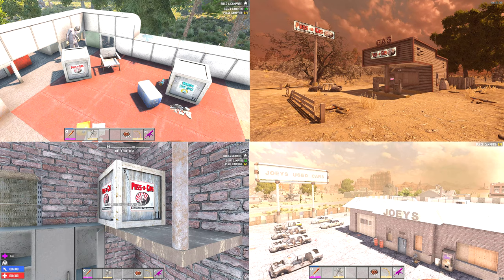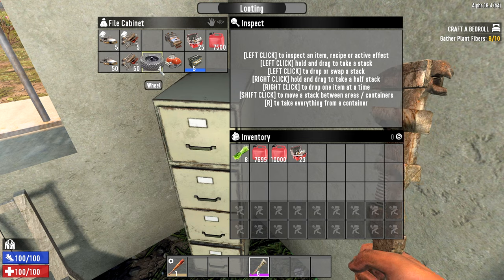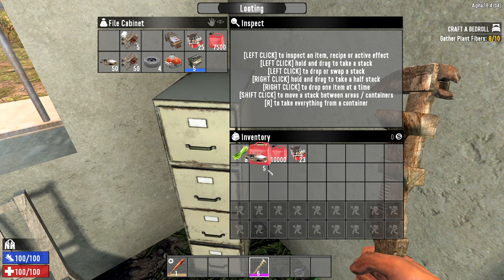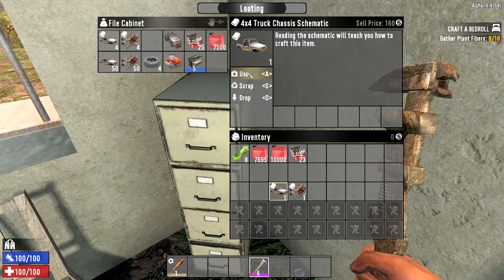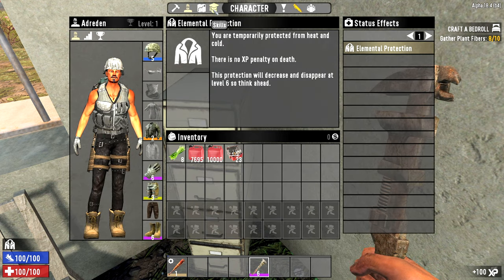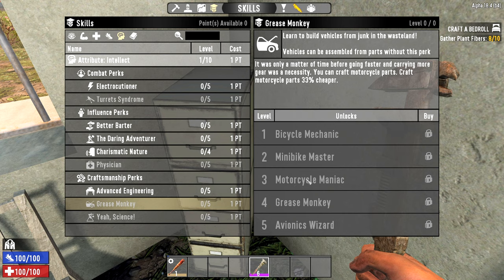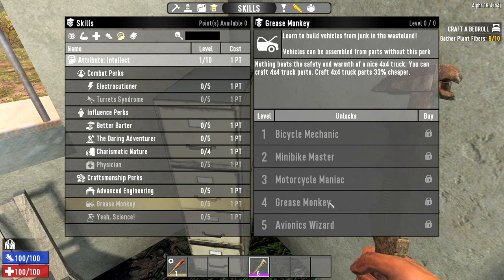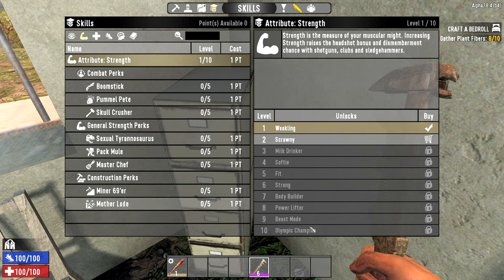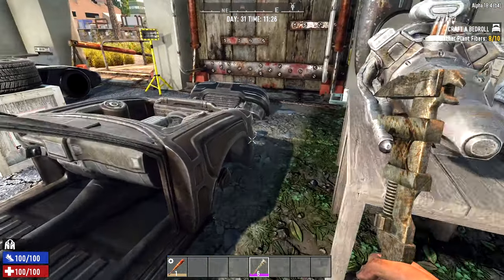Other car-related buildings will also generally have Passing Gas crates. You're going to need to build the truck, the accessories, the wheels, motor, and battery. You can either read schematics or go to your skills, over to Intelligence, then Grease Monkey, and buy up to the level that lets you craft 4x4 truck parts. Not everyone will have an intelligence build — some may want a strength build — so it's up to you.